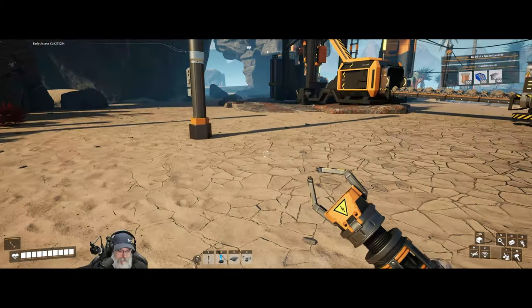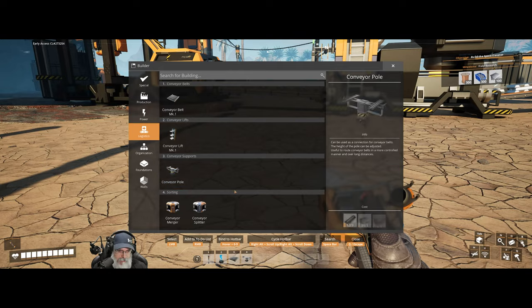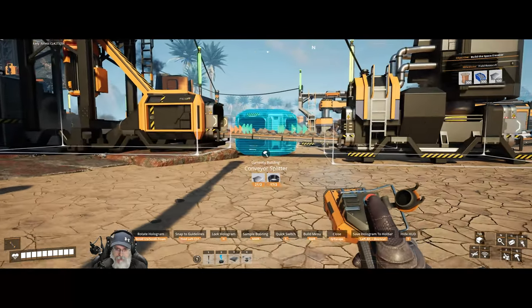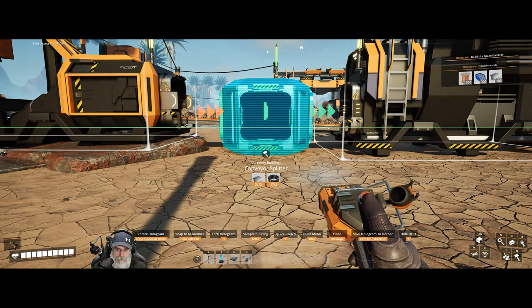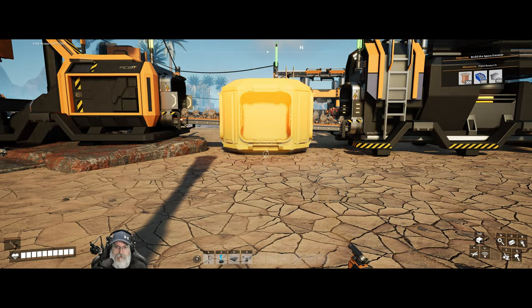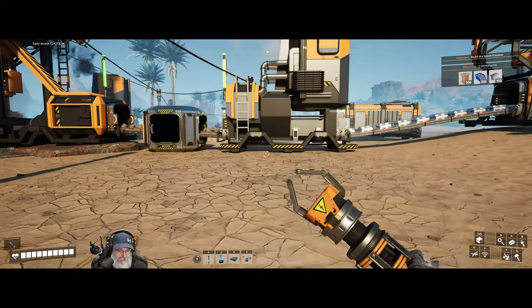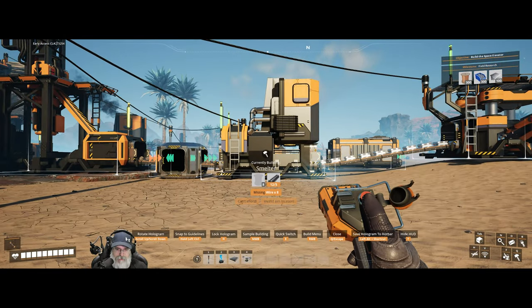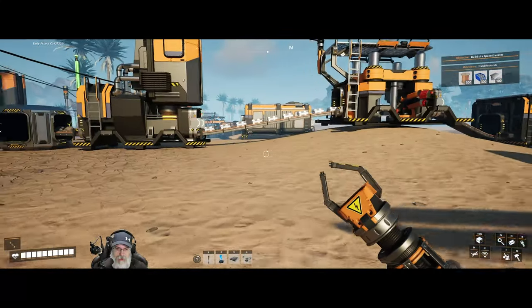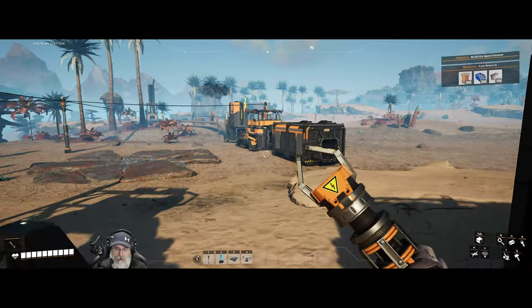First thing we need to do is make the splitter itself, and we should be able to put that right on the line — if we just press Control. Then let's build ourselves another smelter, except I'm missing copper wire for that, so let's go get some copper wire out of this.